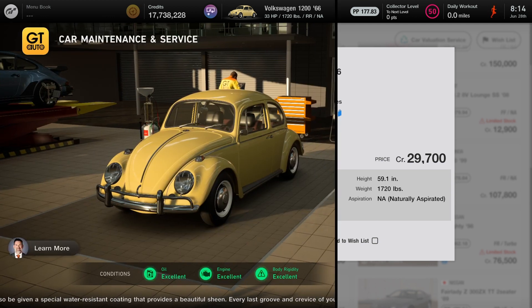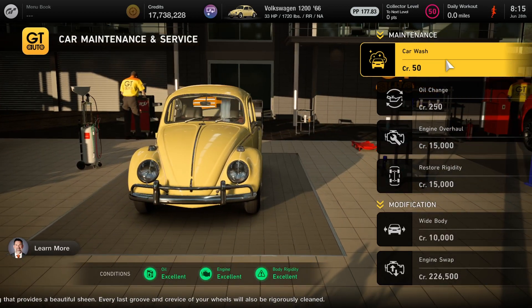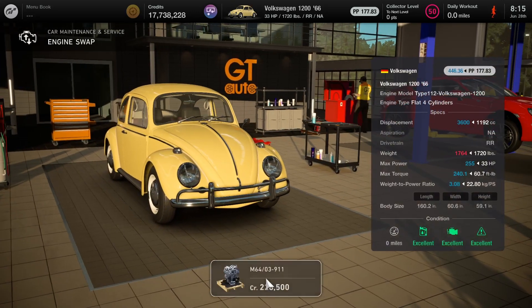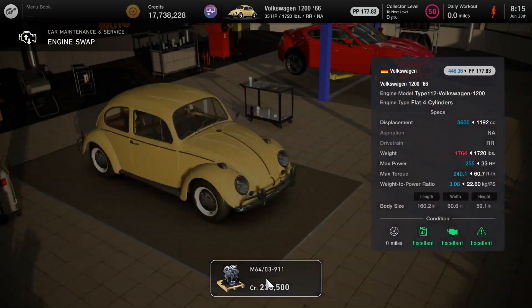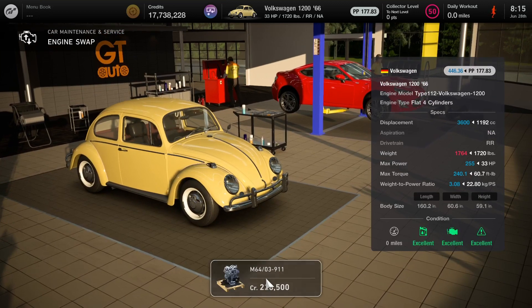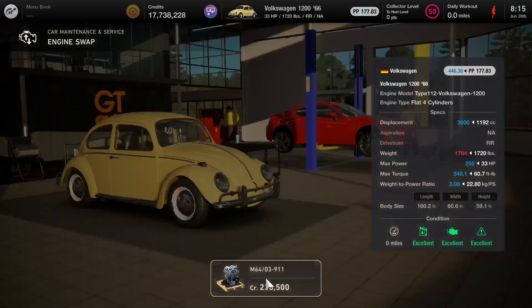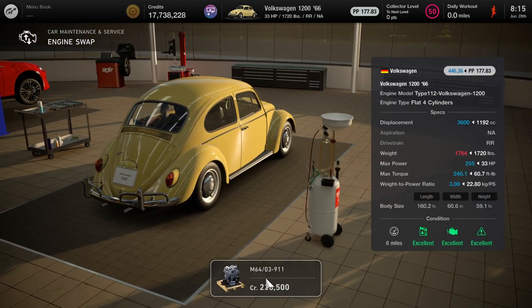Now we're going to quickly go to the car maintenance service. There is the engine swap at the very bottom, only costing us 226,000 credits. That's the engine model — if you guys want to quickly pause the video just to check and see if you have that particular engine in your tuning parts, you can.